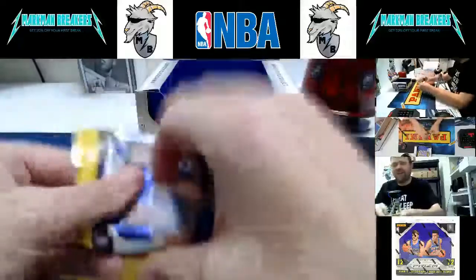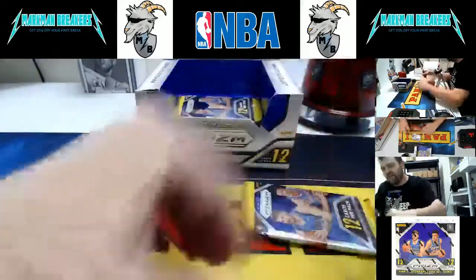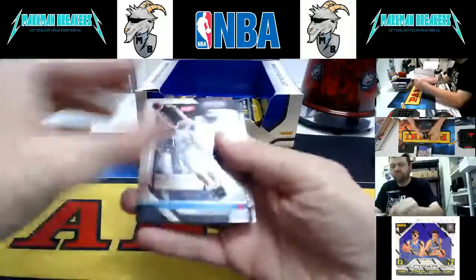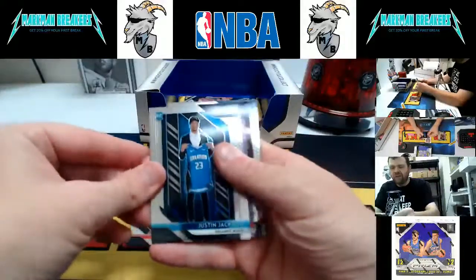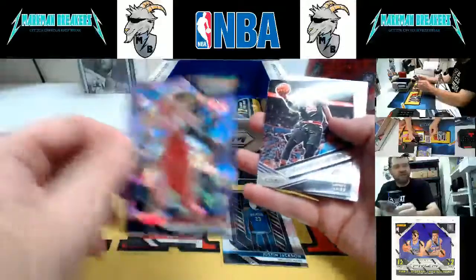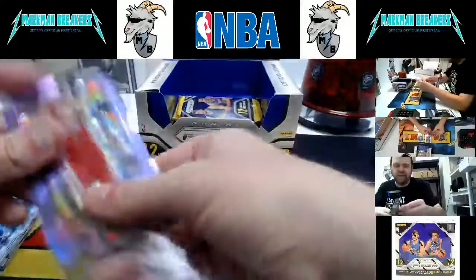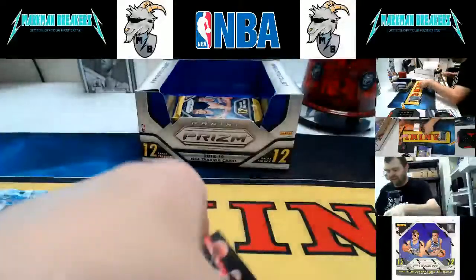Pack eleven — back to Randall again; Randall bought three packs of this. Here we go: Tony Parker, Kevin Hervey rookie, Brandon Ingram, Pascal Siakam, Justin Jackson, Reggie Jackson, Yao Ming to 149 pink cracked ice, LeBron Go Hard or Go Home, Ibaka, Damar Carroll, Petrovic, and Quinn Cook. Not a bad third pack — nice Yao Ming, couple of rookies in Hervey and Jackson, LeBron insert, and Ibaka Prizm.